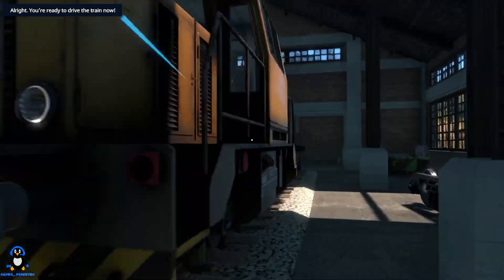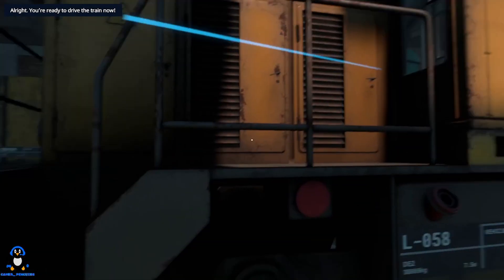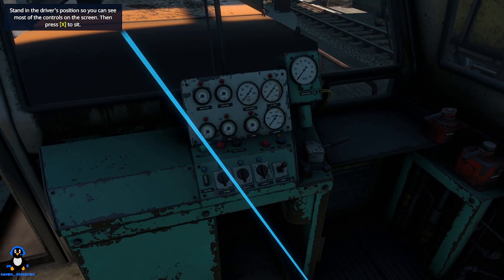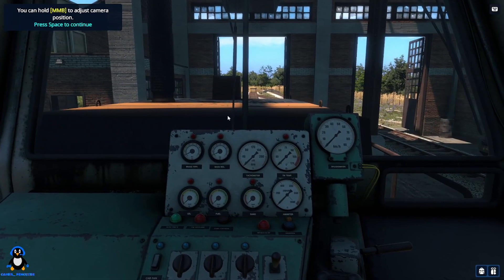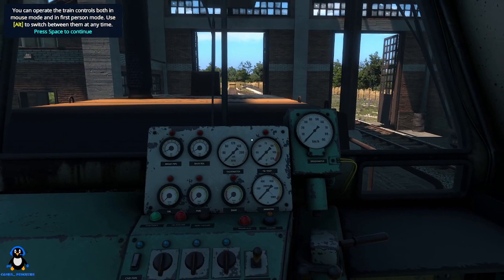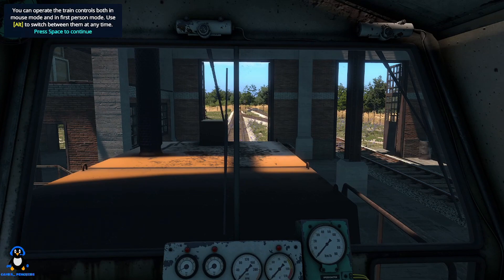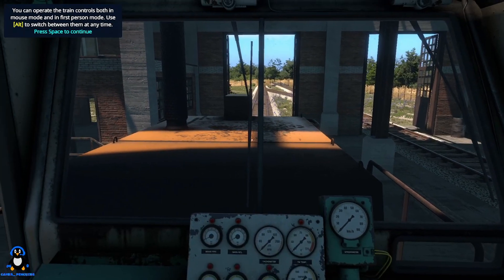Right, let's drive the train! You can jump with space - good to know. I figured I would lean. Actually going the hard way. And I can sit here. Sit. And alt to look around. Let's come out of sit mode because I don't sit - I stand when I'm driving this thing. You can operate using alt, switch between them any time.